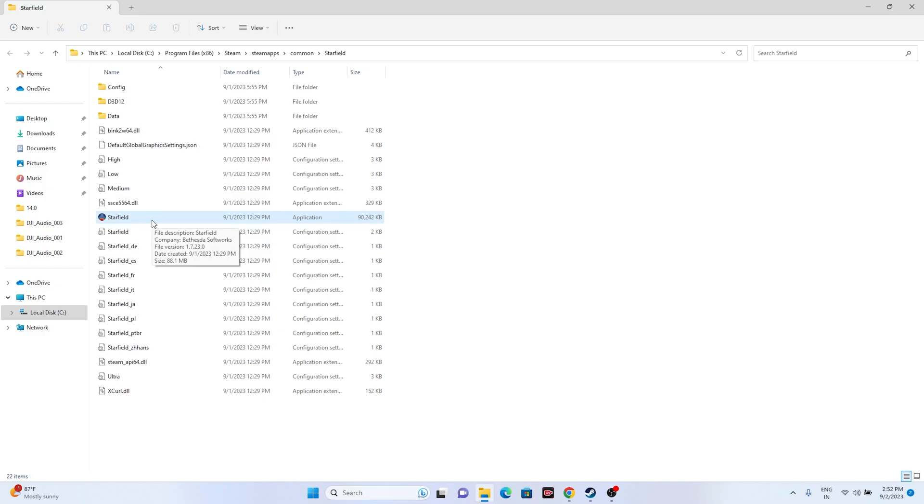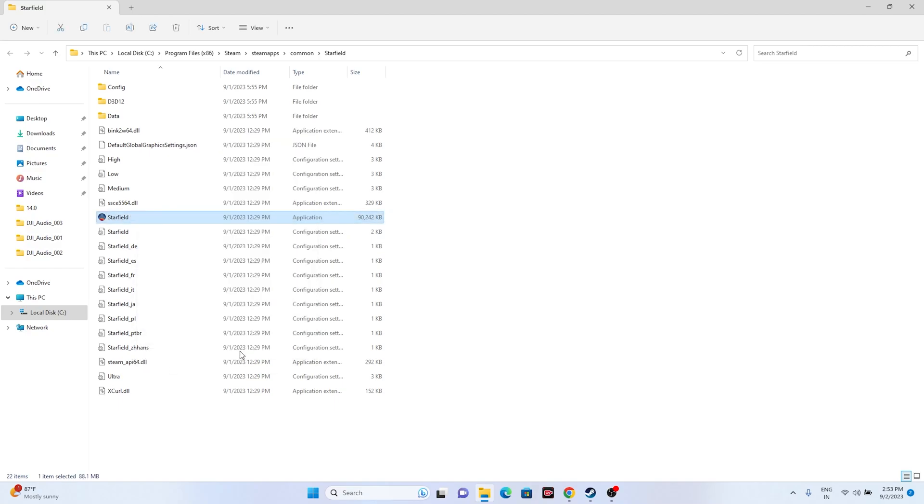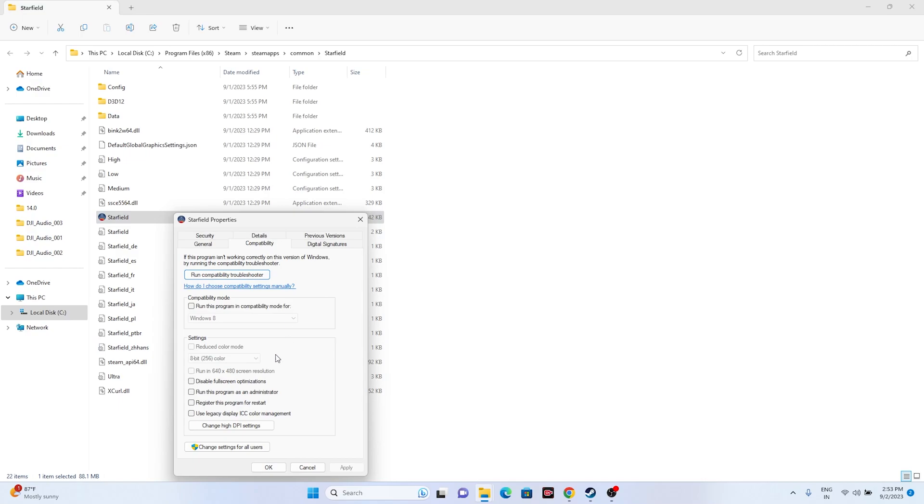The next fix is to run the game as an administrator. Since we're already in the installation folder, right-click the game executable, select Show More Options, go to Properties, then Compatibility. Check the box for 'Run this program as an administrator', then click Apply and OK, and try launching the game.